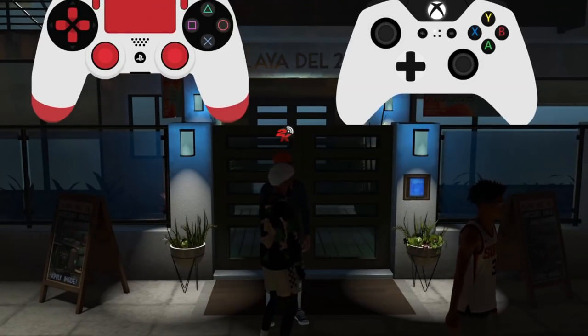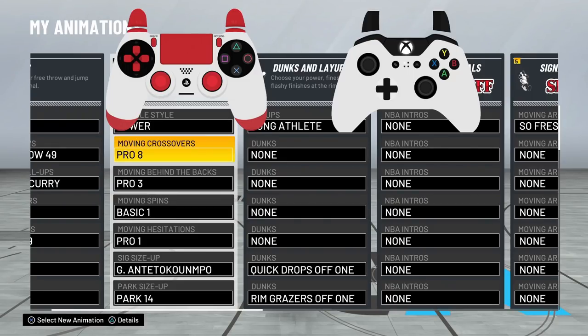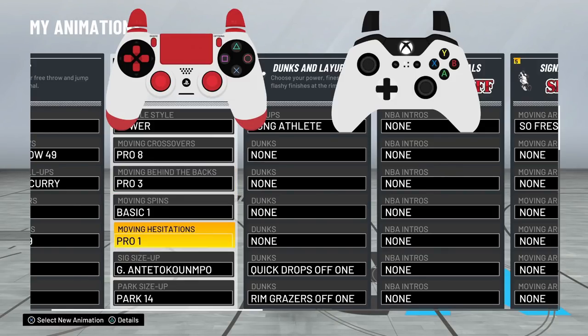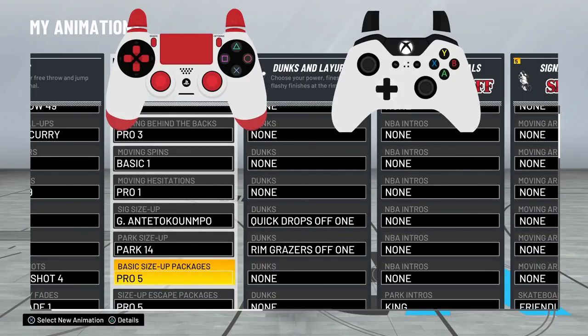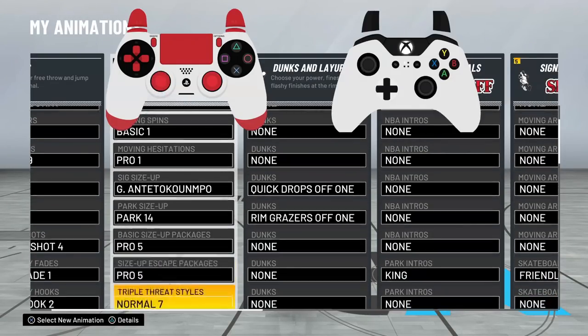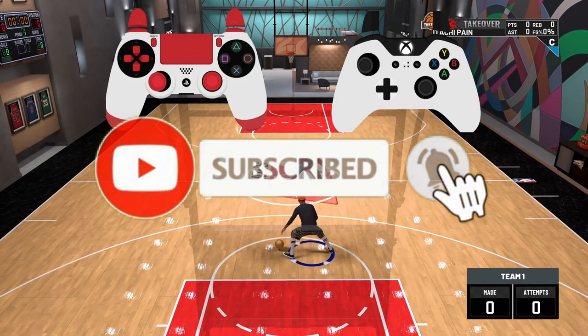Let's get into the sigs you're gonna need. The main ones: Moving Crossover — Pro 8 is good. Behind the Back — Pro 3 is important. Hesitation — Pro 1 or Pro 4 (Giannis). Size Up Park — Park Size Up 14 is the main one, that is important. Basic Size Up — Pro 5 or Pro 3. And Size Up Package — Pro 5 (the Curry). Those are the ones you need.